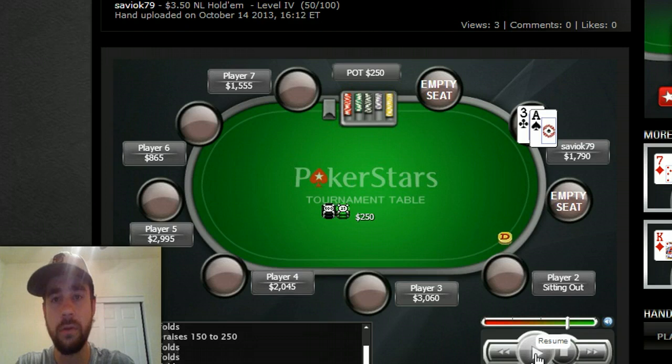There are a few things you want to think about in situations like this. One: who are the players behind you? In this particular hand there's someone sitting out, but I don't really care about that because that's not common. I'm looking at who are these guys, particularly the big blind. The big blind is always the most important person because the player in the big blind is most likely to call you — they're getting the best pot odds.